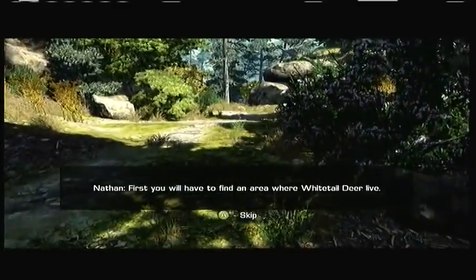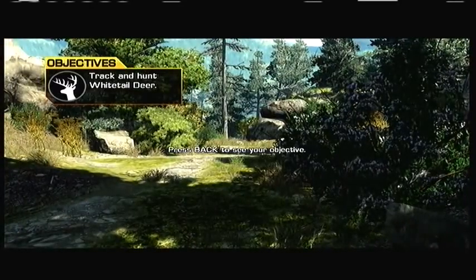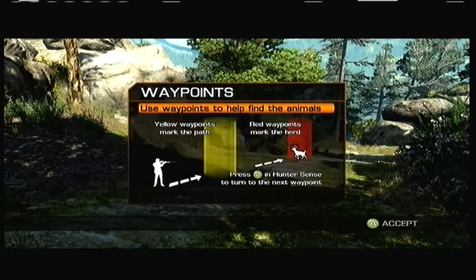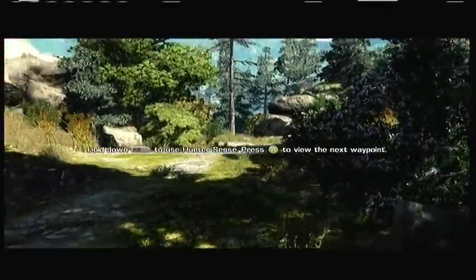First, you'll have to find an area where white-tailed deer live. Track and hunt white-tailed deer. Waypoints — use waypoints to help find the animals. Wow, so it just tells you where to go. The other waypoints mark the path. Red waypoints mark the herd. Press A in hunter sense to turn to the next waypoint. Holy shit. Hold down RB to use hunter sense. Press A to view the next waypoint.